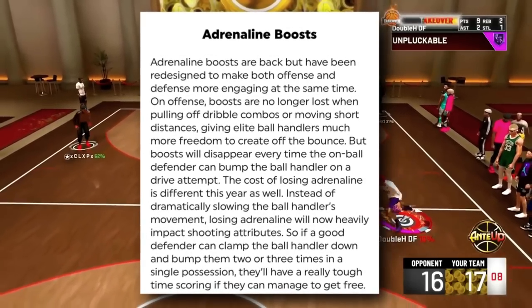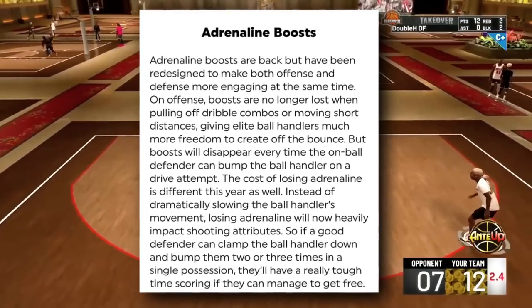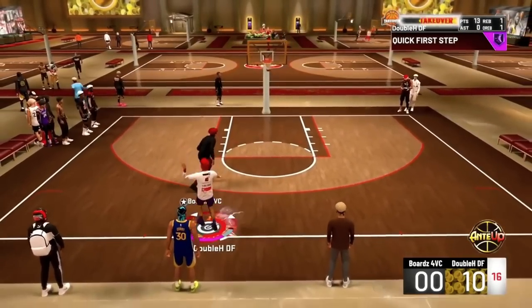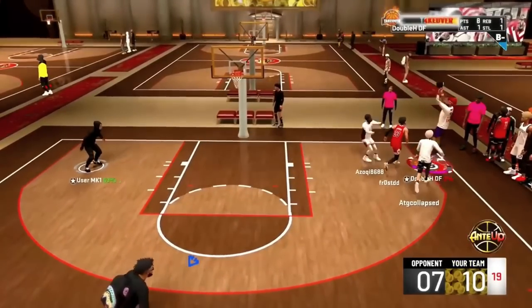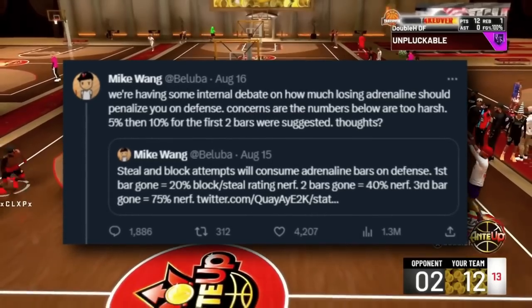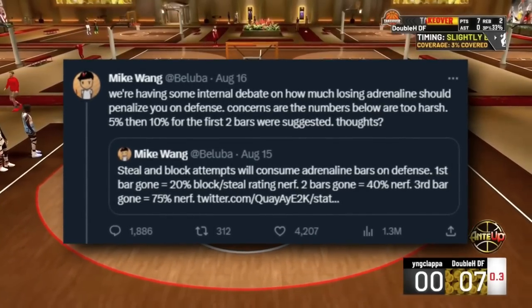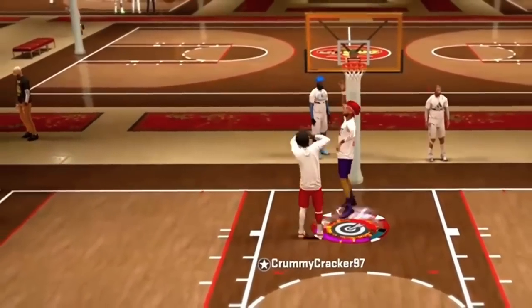Adrenaline boosts are going to work differently in 2K24. Instead of losing adrenaline from dribbling, you'll lose it when bumped by a defender to the point where they're not passing by you. It's going to affect your driving and shooting stats. This is a big W for defensive players — if I'm playing good defense and pressing you, I can make you lose adrenaline. The percentages are significant: the first bar could drop your stats 5-10%, the second 15-20%, and by the third bar — 40 to 55 percent. If you have no adrenaline, your stats are basically in the 25s.